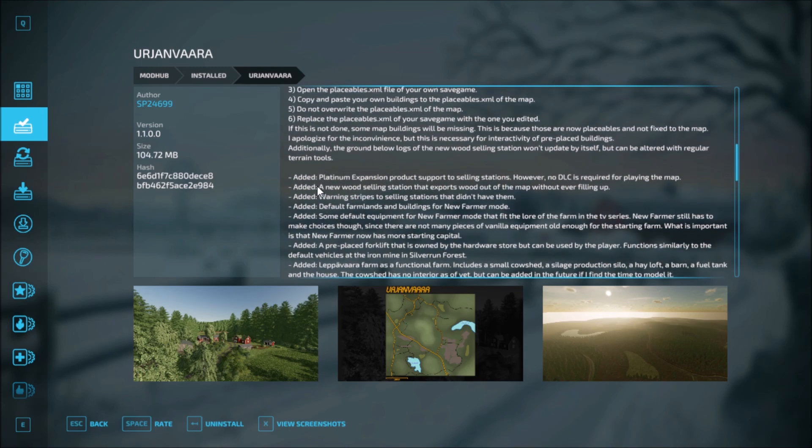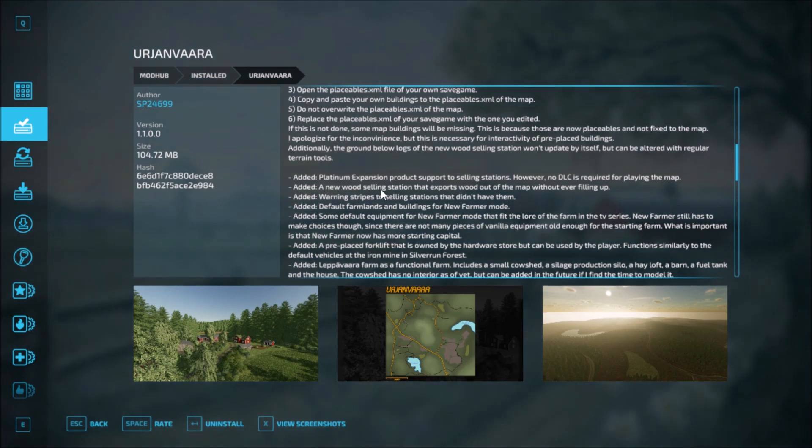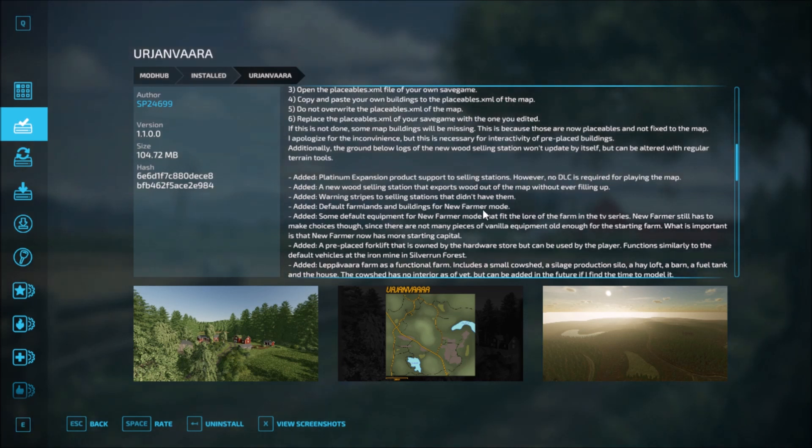Unjara version 1 updates: addition of platinum expansion product support to selling stations — no DLC is required for playing on the map. Addition of a new wood selling station on the export wood route out of the map. Added warning strips to selling stations that didn't have them. Added default farmlands and buildings for new farmer mode.